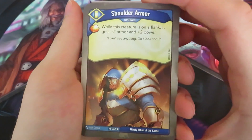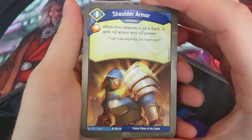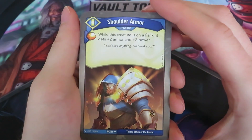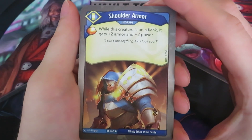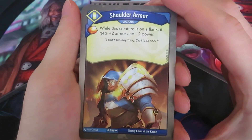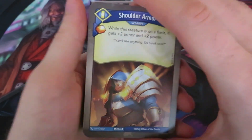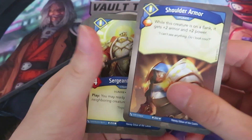First, we're starting with Sanctum. So we've got this upgrade: Guard Shoulder Armor. It gives you one amber and says while this creature is on the flank, it gets plus two armor and plus two power. Cool flavor text: 'I can't see anything. Do I look cool?' That can be interesting.